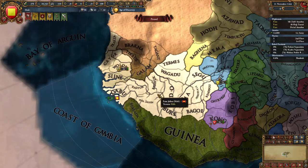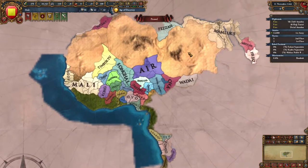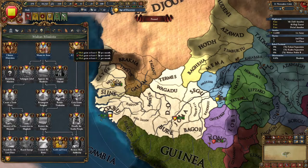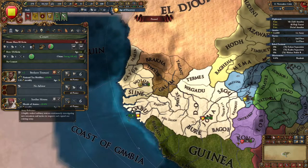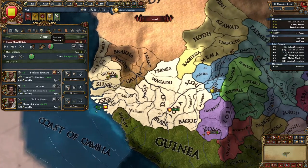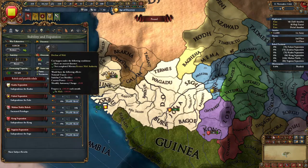We'll conquer pretty much all of this region, become a regional power very quickly, and probably take all of West Africa pretty quickly — likely getting a coalition or two, which is totally fine. We also have a mission right off the bat where we just need to get +6 of each monarch point type. I've already employed two advisors to get six, and we'll get a level two diplo advisor — spy network construction — to immediately complete it.